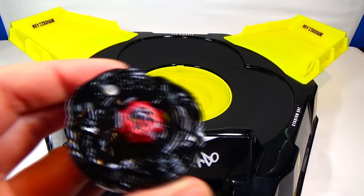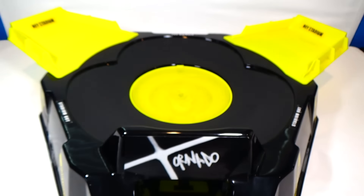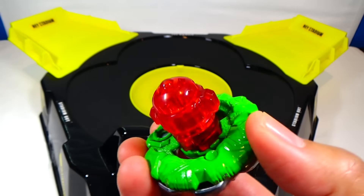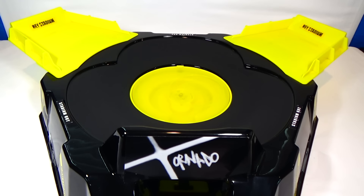So in this battle, we have Griffin Dragoon SA-165 WSF, and Golem Behemoth F-230 TB. Once again, two Synchrome Beyblades. This battle will be in the Tornado Bay Stadium, of course, and we'll go five rounds. I'll be alternating the rotation of the disc in the middle for each round. So with that said, let the battle begin.